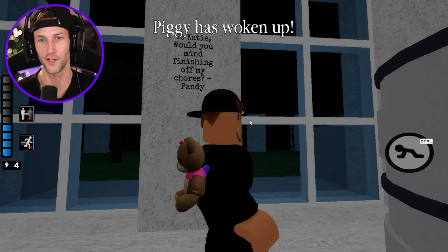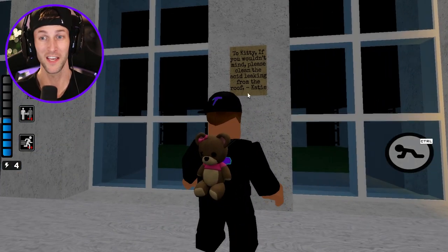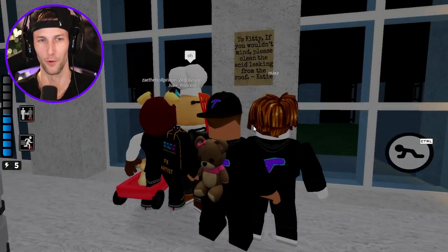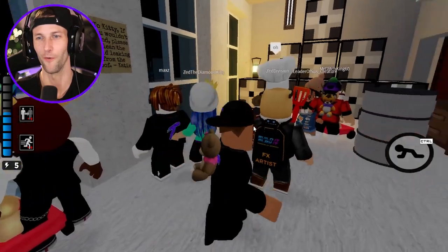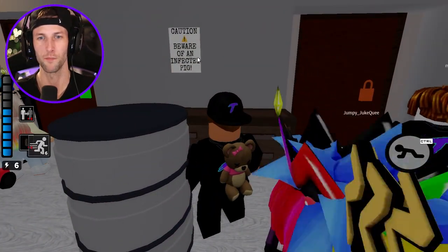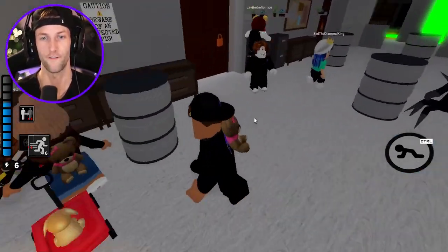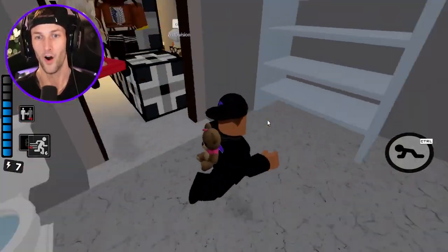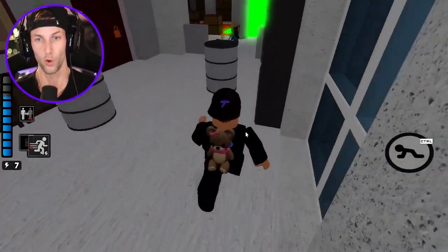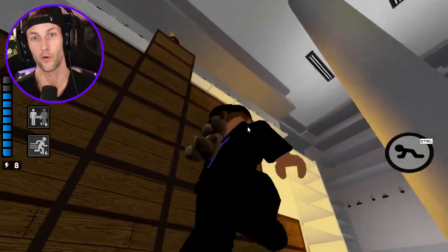There's a note: 'To Katie, would you mind finishing off my chores? Pandy.' And another: 'To Kitty, if you wouldn't mind, please clean the acid leaking from the roof. Katie.' So we got all girls here at the castle. 'Caution: Beware of an infected spider pig.' Yes, that's a very good warning. We need to go explore and we don't need to get oofed, because this map is crazy.